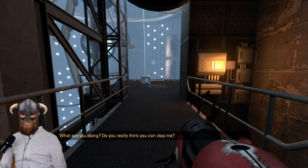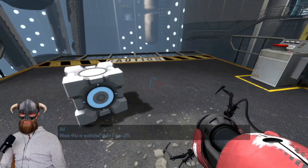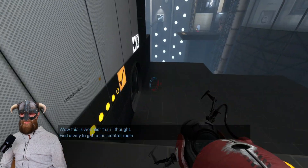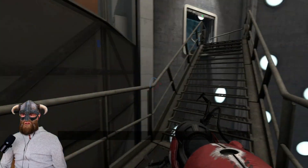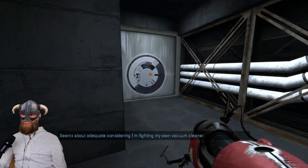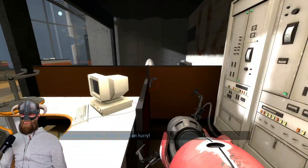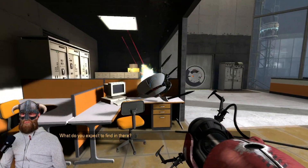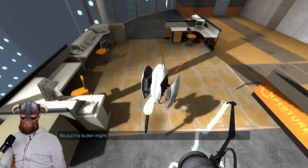Do you really think that you can stop me? Placing one up there and one here, take the cube, put it on the button which opens the door, then we jump. We have a few turrets in there which we need to get rid of first — just don't be afraid, you can walk straight up to them and toss them slightly to the side so they destroy themselves.